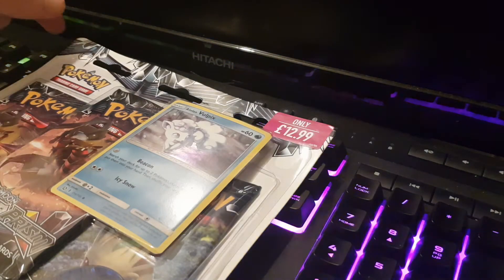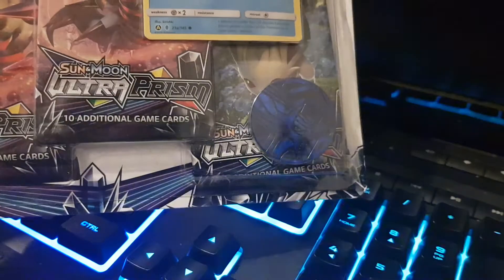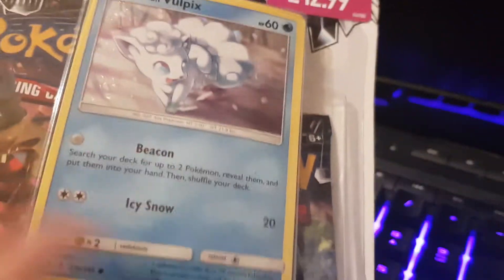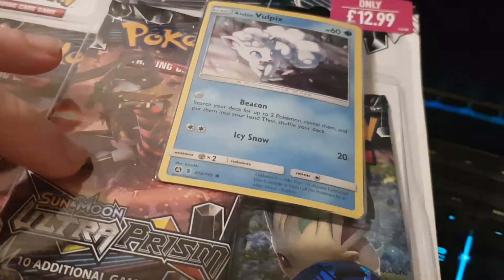What is up guys, it's Venom here and today I've got a quick Ultra Prism Pokemon unboxing. We picked up this Alolan Vulpix 3-pack blister which you get the alternate art Vulpix. I'm actually going to put this into my Ninetales deck, and that's an Arceus coin and 3 Ultra Prism packs which has literally just come out today. I've got it for $12.99 from Game.